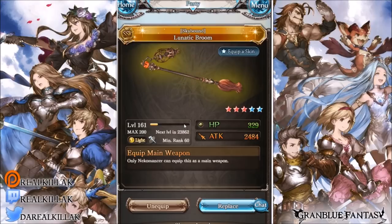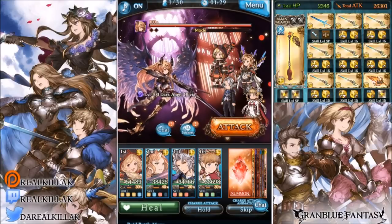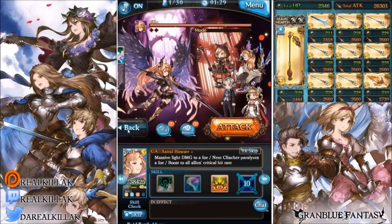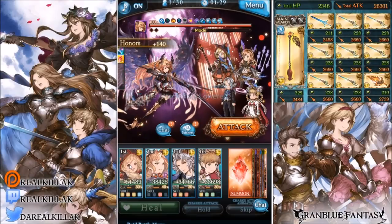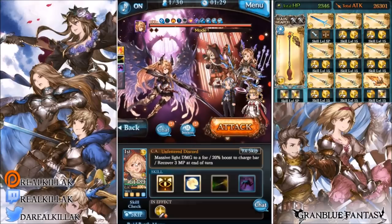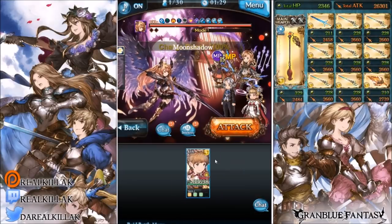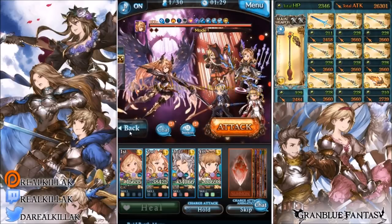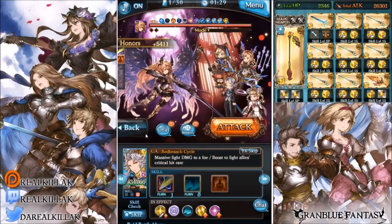Now we get to the part of the video where we fight Dark Angel Olivia — did you expect it? I kind of wish we had more bosses around this health range so we could fight something different, but currently we don't. I decided to take this team because they deal okay damage and I brought debuffs, though that meant I couldn't bring all the extra skills on Necromancer.